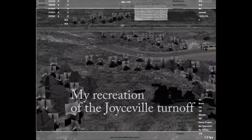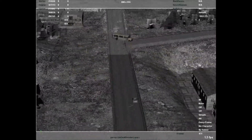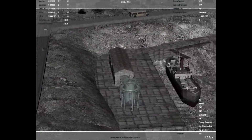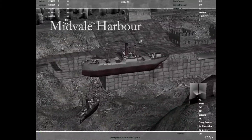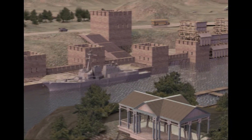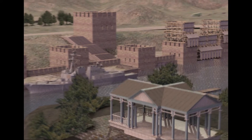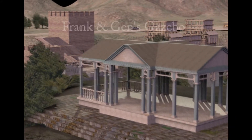Yeah, and there's the Joyceville turnoff. And here of course this does not exist for real — this is the harbor and you'll recognize the gazebo. So all of the locations that we've used are all combined here in this world, except for the cemetery shots. That's a whole other scene.